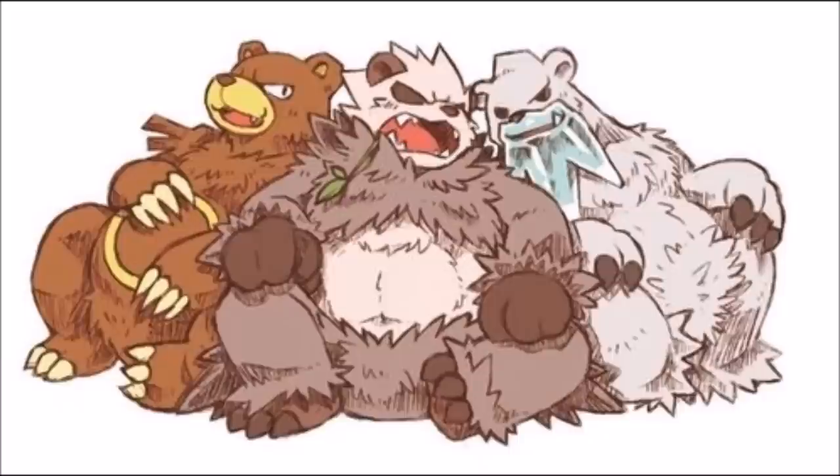I really wanted to see both Ursaring and Beartic get a Fighting typing attached to them. I know it doesn't help them as much, but they have access to the basic Fighting attacks, and I think it would have helped Beartic a lot and Ursaring to some extent. It kind of makes sense and would have made them more complex to use. That STAB is something they needed, and they have the raw power to pull it off. I would have loved to see a Fighting/Ice type.